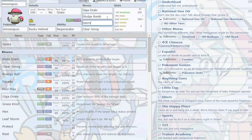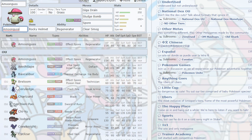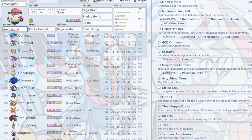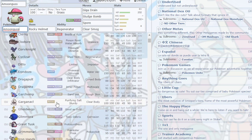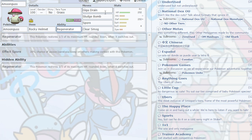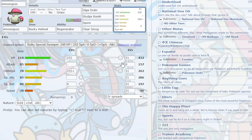Amoonguss gets risen from UU all the way to OU in this metagame due to the sheer amount of physical attackers and its typing being able to resist so many things. It's able to resist Breloom, Dondozo, Garchomp, and Iron Hands if it isn't running Ice Punch. It also beats Tyranitar one-on-one. It's just a really good wall. You can spread Sleep, use Giga Drain for regeneration, and Regenerator is what makes it such a good wall. Clear Smog removes any set-up sweepers trying to set up on you — it's what makes it a Dondozo wall. Put Dondozo to Sleep with Spore, then Giga Drain spam. If Dondozo tries to Tera Grass, you always have Sludge Bomb. Max Defense, 252 HP works great.